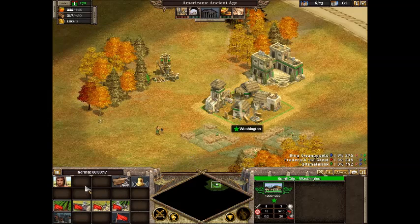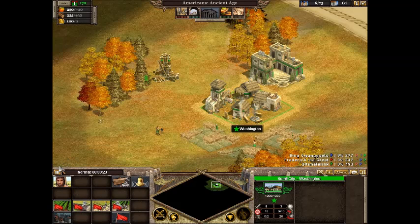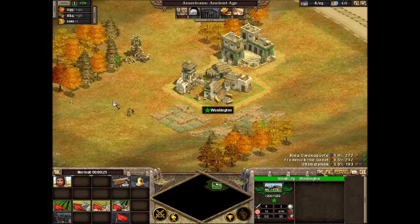Your city is where you produce citizens. They're used to build things and gather resources.